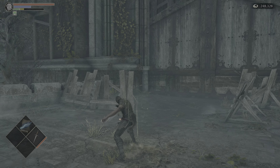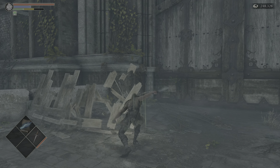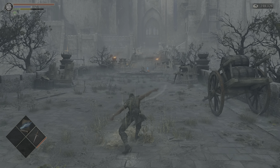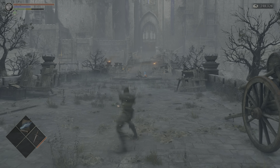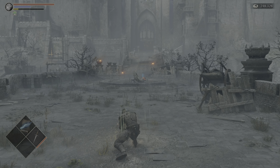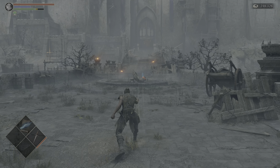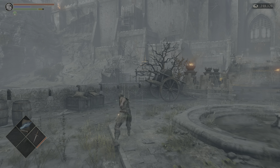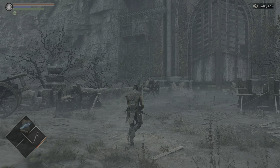R1 — you can swing it a bunch of times. R2, back and forth. R1 to R2 doesn't really do anything. This is the R1 two-handed. This is the R2 two-handed. Then the backstep R1, rolling R1, and running R1, all one-handed.